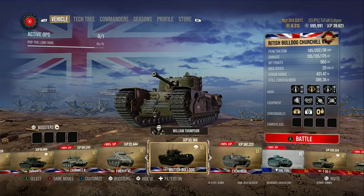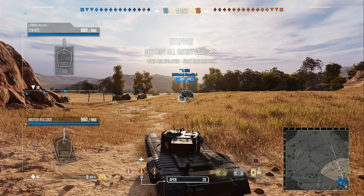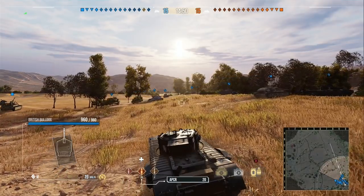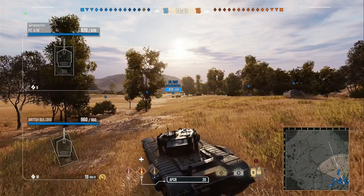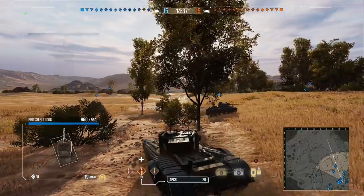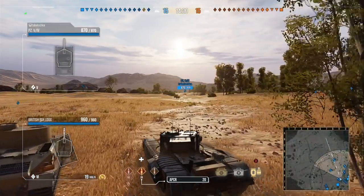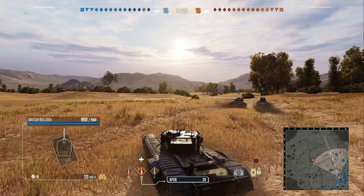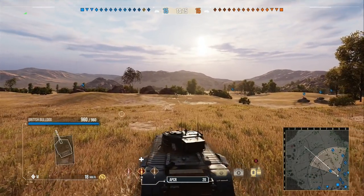Now I think we've done enough talking about the British Bulldog — time to get into some gameplay. We are here on Steppes. It's a map I quite enjoy with a few different lanes. Obviously for a heavy tank, you primarily want to be going to around H3. That sort of bottom-left area tends to be where heavy tanks do best. That's not always the case — if you've got gun depression maybe you go over the right side — but for me the area I usually go to is that J3 central area. This is a tier 7 game with quite a few tier 7s.